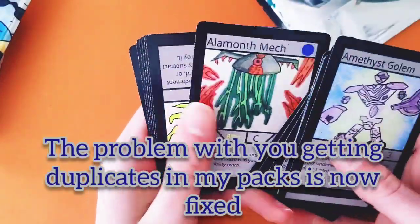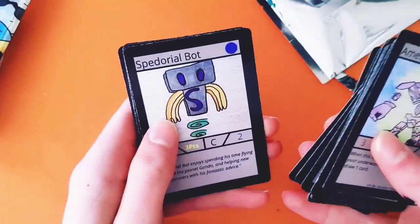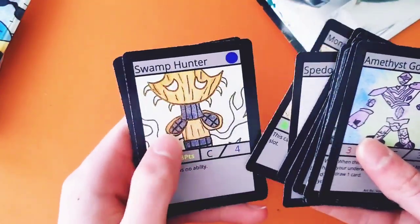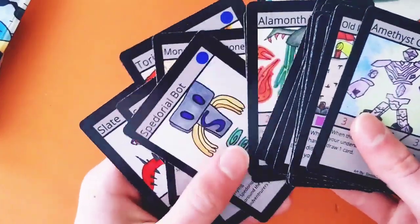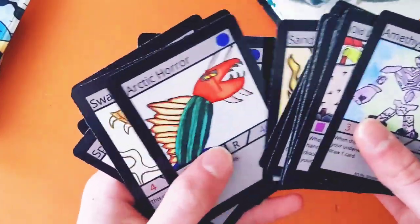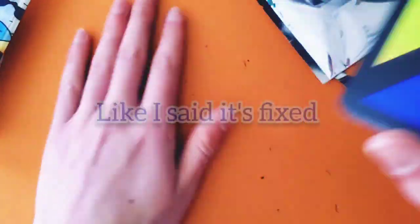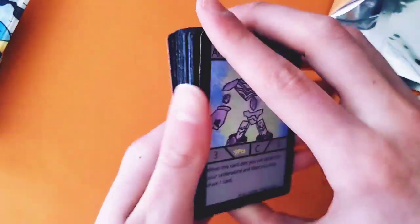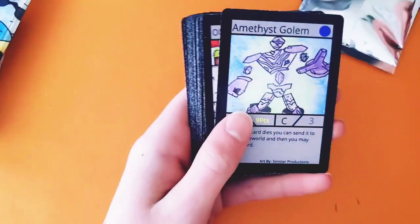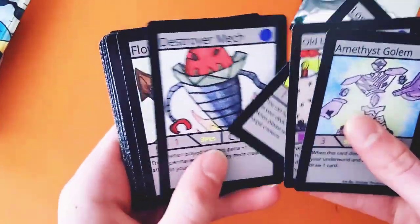Swamp Hunter, Alamont Mech — that's weird. Magic Bolt, Spedorial Bot Monster, Summoners, another Swamp Hunter, Teristo, and Slate Serpent. That pack was a little sketchy — never gotten more than one duplicate ever in an Epic Underworlds pack, and all the cards were upside down. Still, we got a pretty good card in Amethyst Golem.